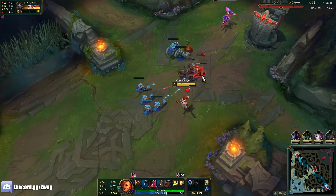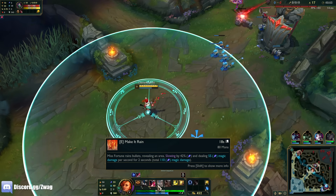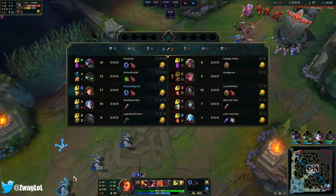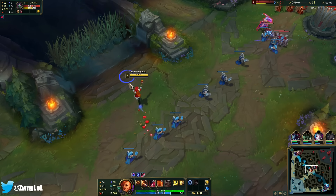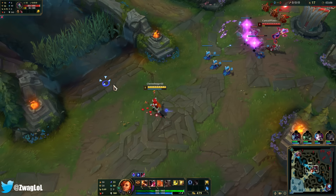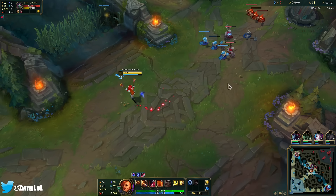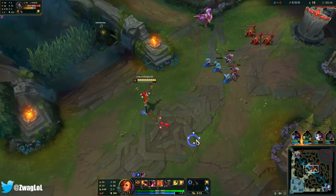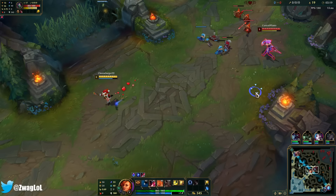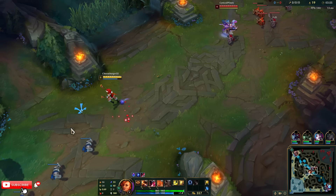I'm gonna E her when this is up. Although she has Doran's Shield and Second Wind, she's actually just out-healing my E, so I'm not even gonna waste the mana poking her for now. I think we need more AP. If I E her it's gonna push the wave and Vi is gonna be here. I'll freeze — let her get closer, then I can hit some Qs on her.